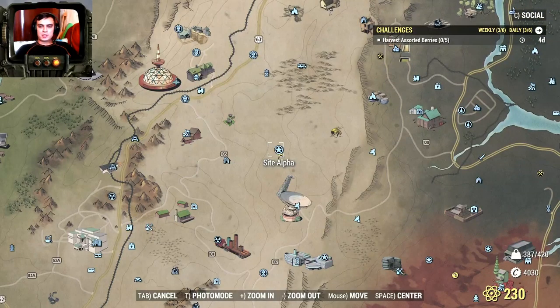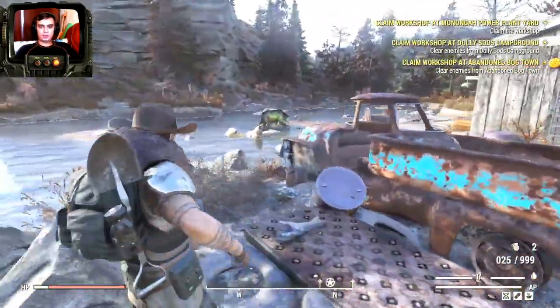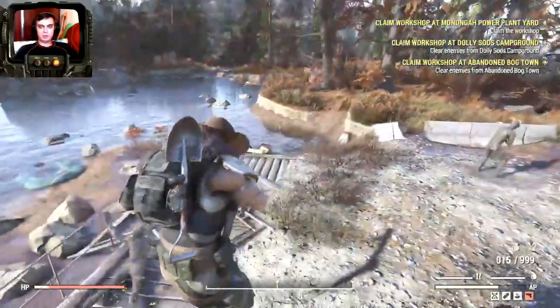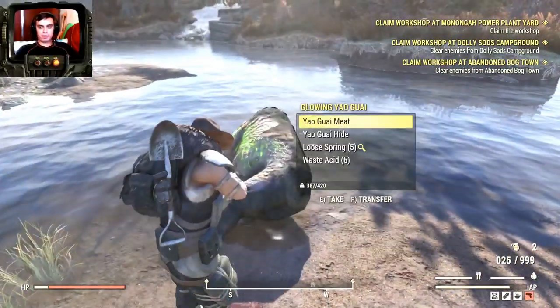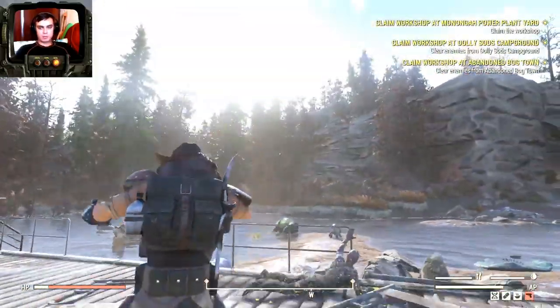Our next location is Site Alpha. Over here you can find one Yagwai bear — guaranteed. He's usually in this area, here or behind the house somewhere. So if you stop by here you'll definitely find this dude.